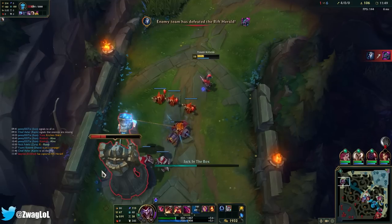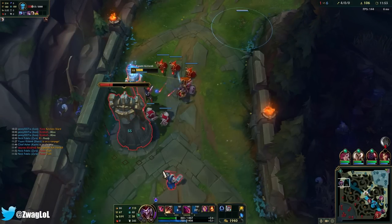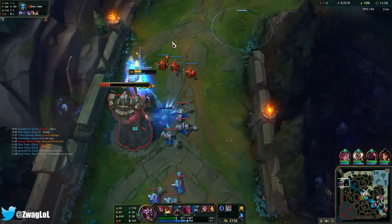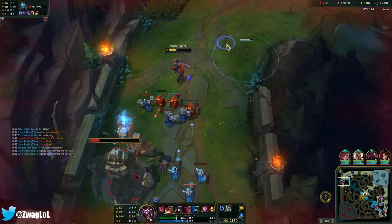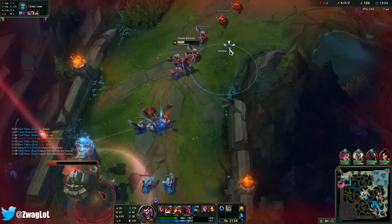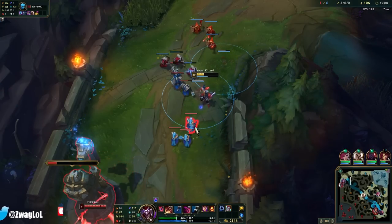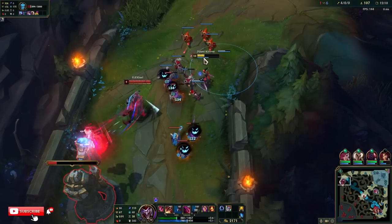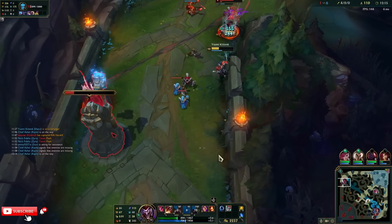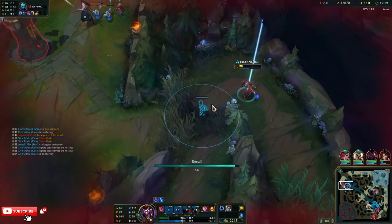Kindred's up here. I don't have ult. I could easily get away from her. He TP'd. I got another box right here — he may run right into this one. This guy is done. You don't get to play the game.